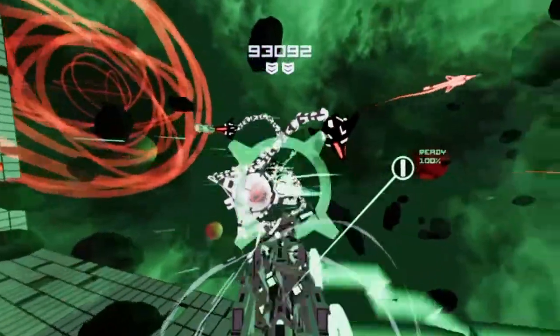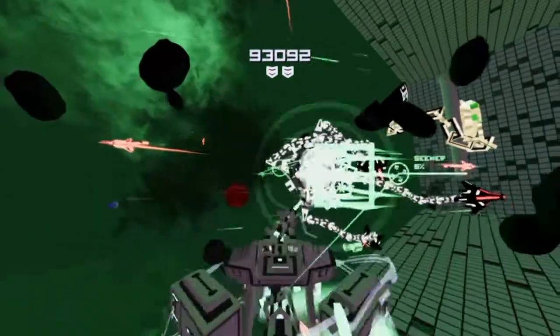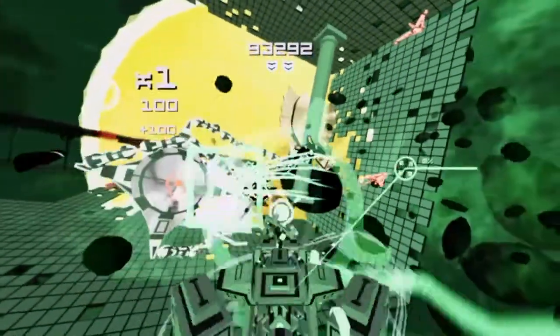There's a little arrow thing around your ship — not at the moment because I'm in a boss battle — but usually it tells you where to go next. It's reasonably easy to follow, but it's just one more thing to worry about when you're getting shot at.